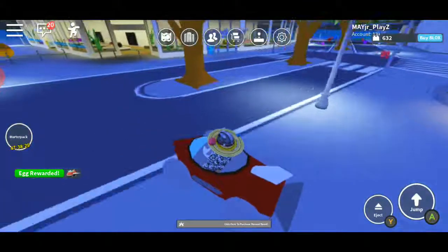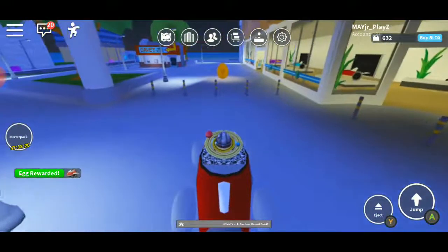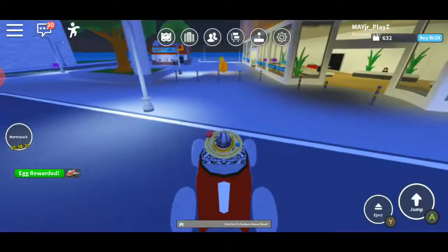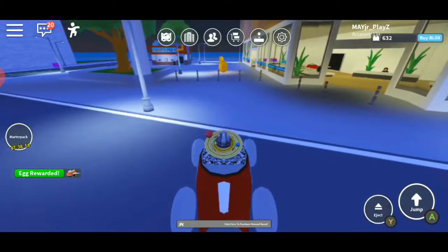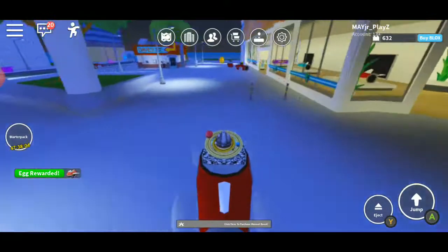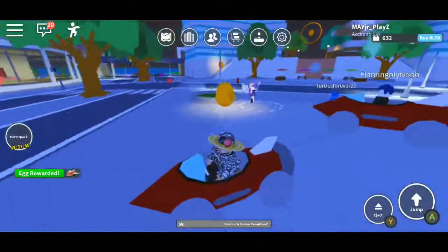Everyone will get this basically free car. As you can see, I already got the egg. At the left side of the screen it says 'egg rewarded' with a mini spaceship. Before it said 'egg rewarded', for me it said 0 out of 30. So all you have to do is crack 30 golden eggs.